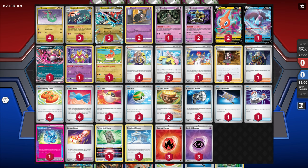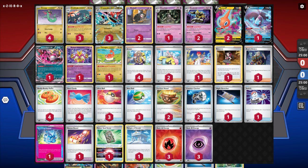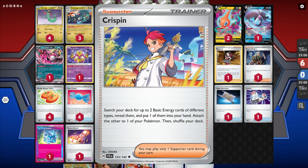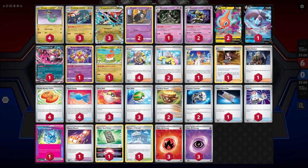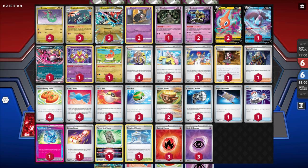We have the Sparkling Crystal, which says our Terra Pokemon's attacks cost one energy less of any type, and we have Crispin for energy acceleration - it lets us grab two different types of energy out of our deck, attach one to one of our Pokemon, and put the other in our hand. The rest of the deck is just made so it sets up. We have Temple of Sinnoh for Lugia, since Legacy energy and Mist energy can be really annoying.